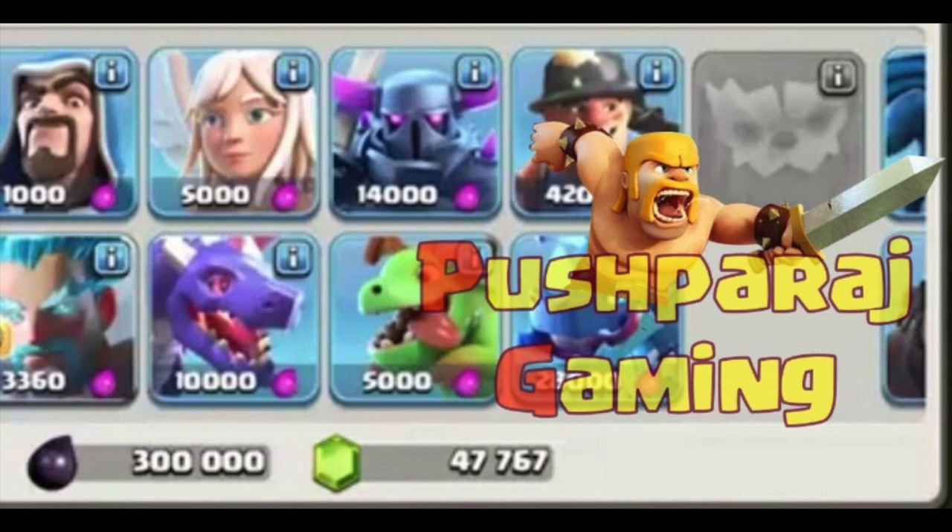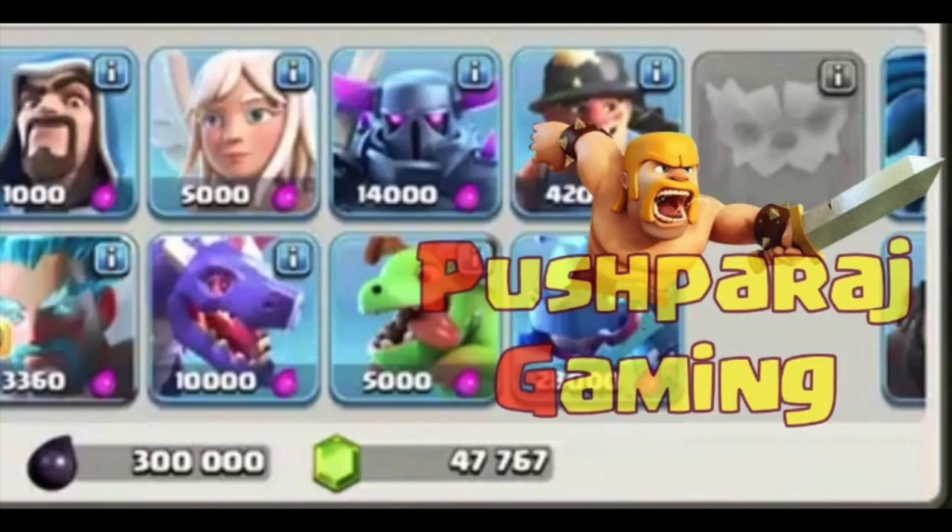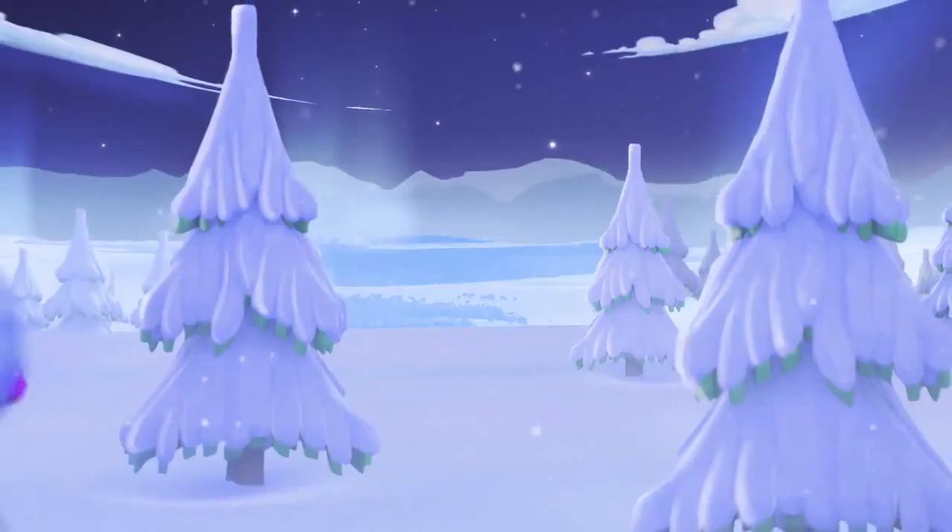Another thing from this image is that the Ice Wizard will be making a comeback in Clash of Clans. If you remember from last year, we got the Ice Wizard as a limited edition troop for the winter season — only available for a few weeks in December — and then Supercell took him away. Now he's back, probably for a limited time again over the next few weeks.